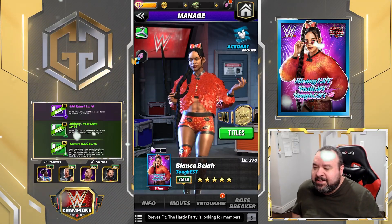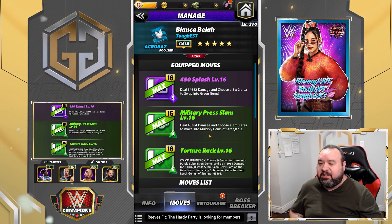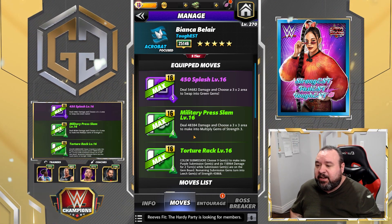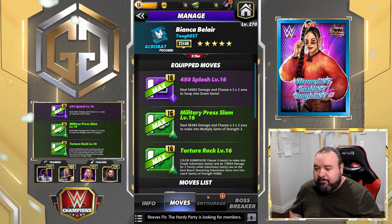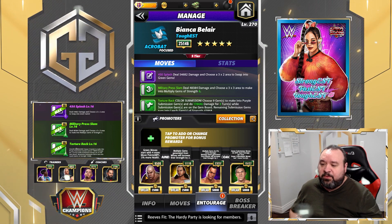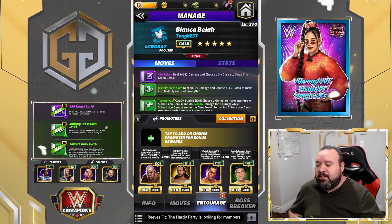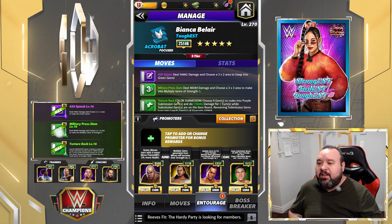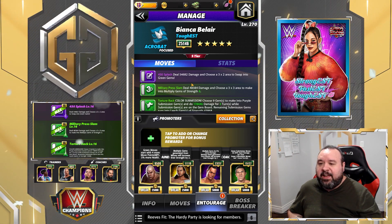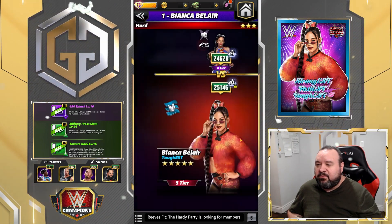The last moveset for Bianca is similar to the second but we replace the Frog Splash with the Military Press Slam — a 4 MP green move dealing 48.3k damage that chooses a 3x3 area to make into strength-3 multiply gems. For trainers, we use Matt and Rock to boost the multiplier, George Steel to start with greens, and Bruno for extra damage on the submission. We're still using the All Art plate so the submission boosts green and purple damage, and then we drop a 3x2 of greens into a big 3x3 area of multiplies.